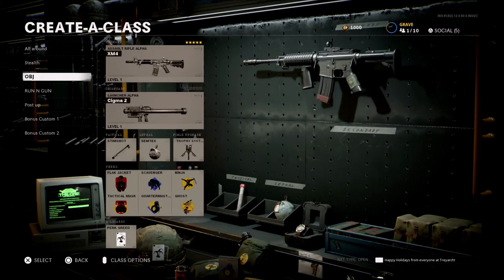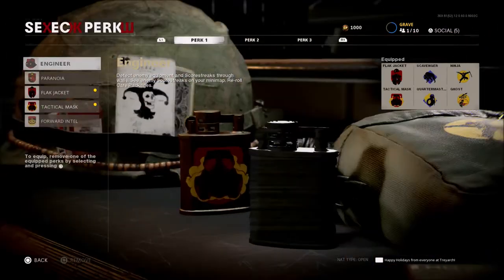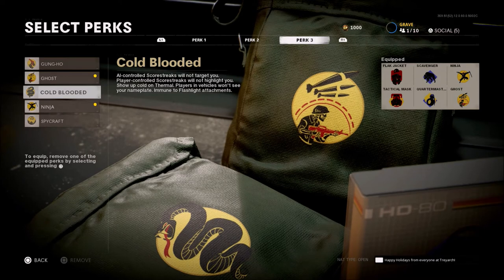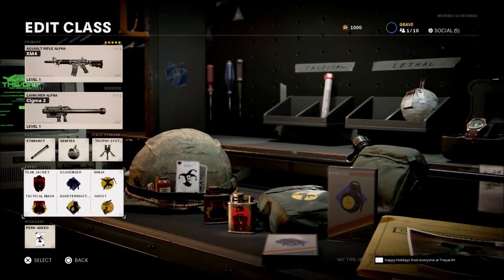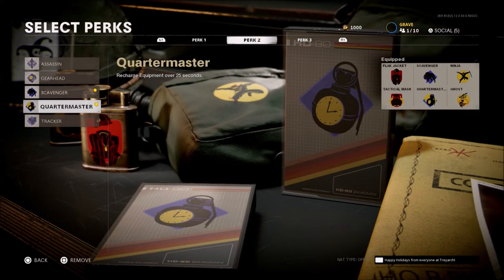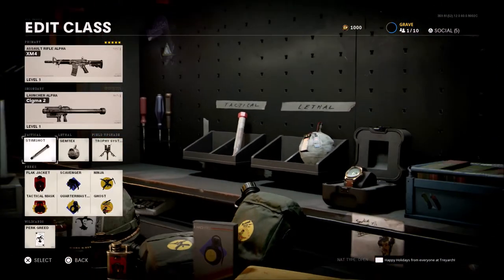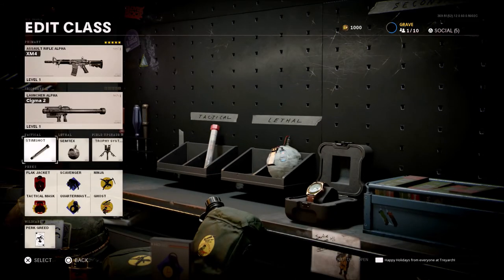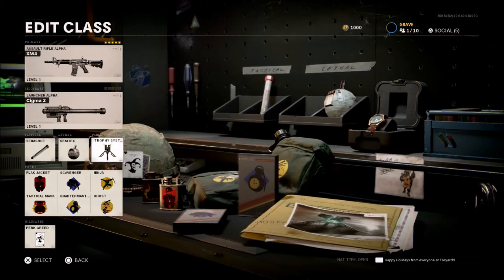Now for the objective setup. This is going to be Flak Jacket, Tac Mask, Scavenger, Quartermaster, Ninja, and Ghost. You could drop Ghost for Cold-Blooded if you're playing a team getting a lot of aerial streaks and choppers so you can shoot them down. I'm running Quartermaster in perk two because in objective game modes I like to be able to throw equipment — I have a Semtex, and you could slap on a flashbang or stun so you can have your equipment back pretty quick. Tac Mask and Flak Jacket are a must on an objective style class. I'm also using Stim Shot, Semtex, and the Trophy System.